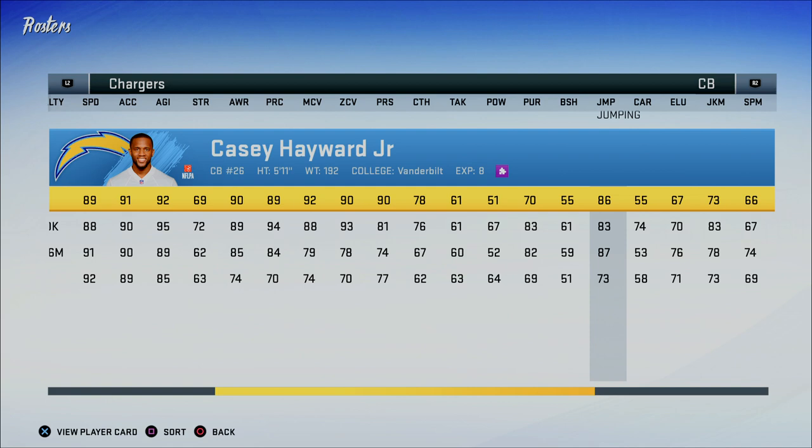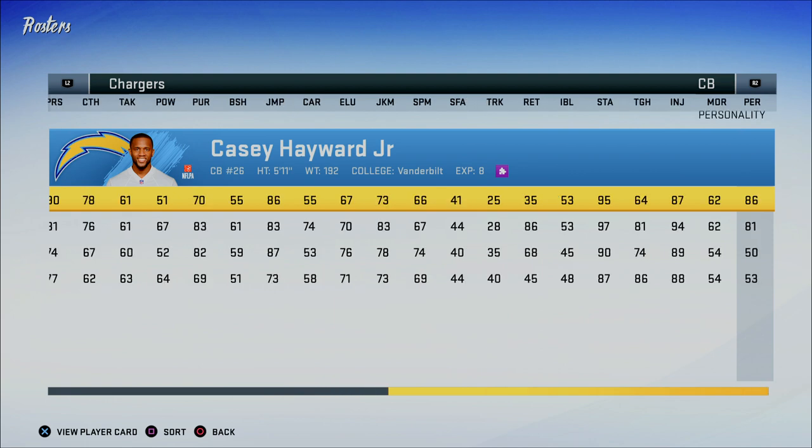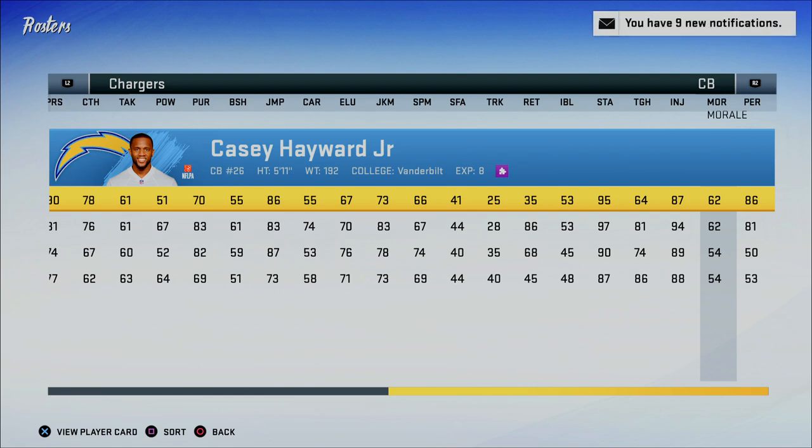You want to focus on those physical stats first — they're really important and they're going to affect everything about what you do. If you're trying to play a lot of man coverage but you're bringing in guys that have 87 speed, you're not going to be able to do it. You'll wonder why your guys aren't covering, but it's because he's just not fast enough to keep up, or doesn't have the jumping to cover those deep balls. Don't forget to evaluate whether you are struggling against outside runs, because if you are, you need to think about your corners and whether you need guys that can actually play the run and get off blocks.